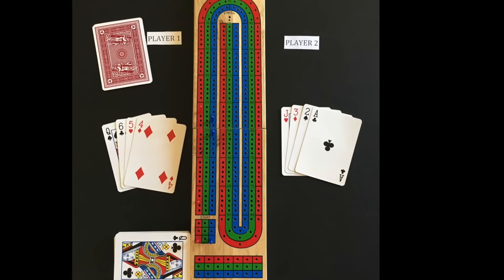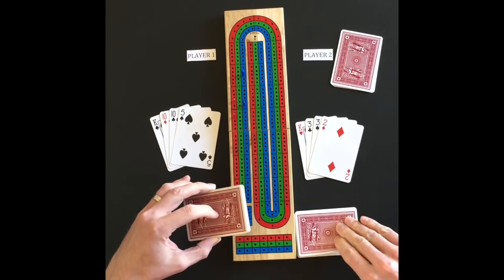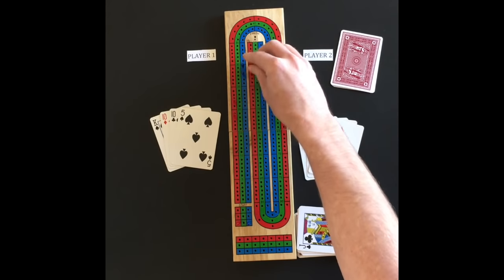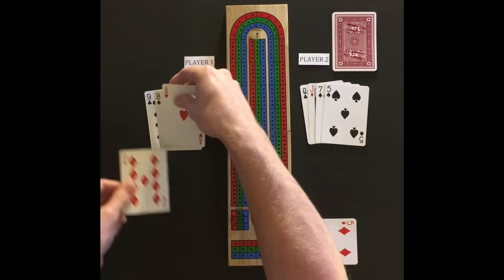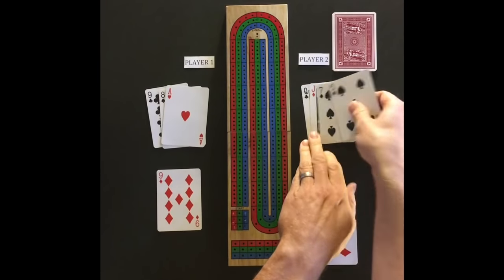The ace is always low and has a value of 1. If a jack is flipped up on the cut, the player who flipped it is awarded 2 points. During pegging play, a run can be made in any order, but it has to be within the same count of 31.